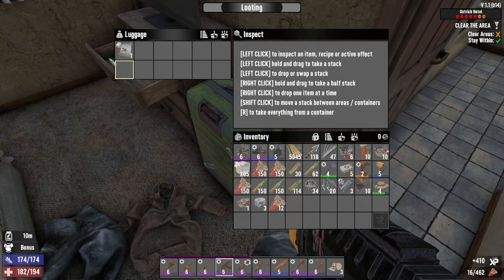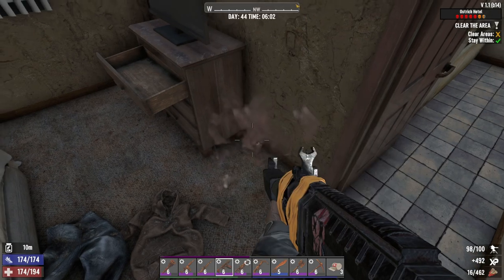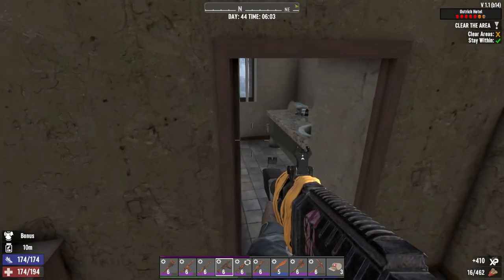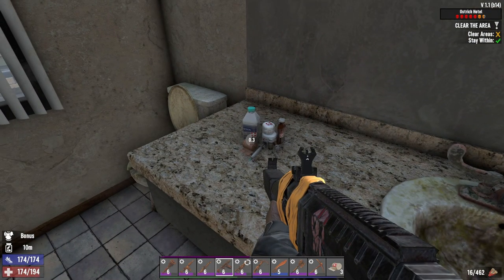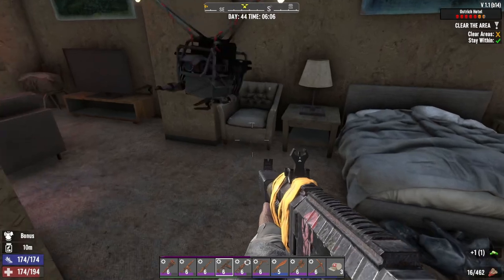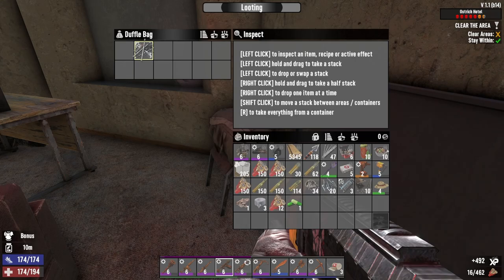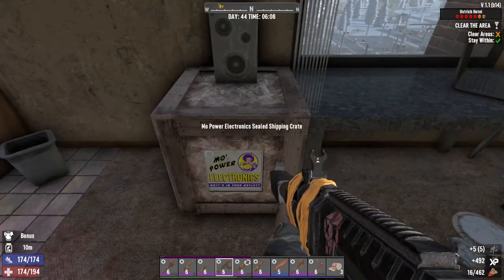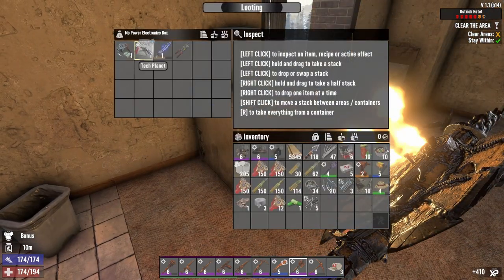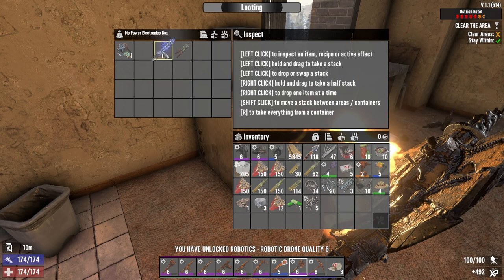I don't know if this shotgun is gonna do me well because it might not be fast enough — that's my issue, but we haven't really tried it yet. I gotta get it out and try it. I was just trying to be a little stealthy. Oh these stack? We gotta remember to take that when we're ready. Tech planet again — 100 of 100! Robotic drone quality 6, scrap that.